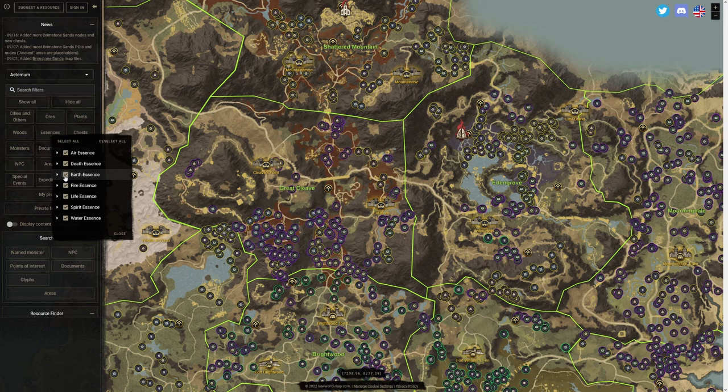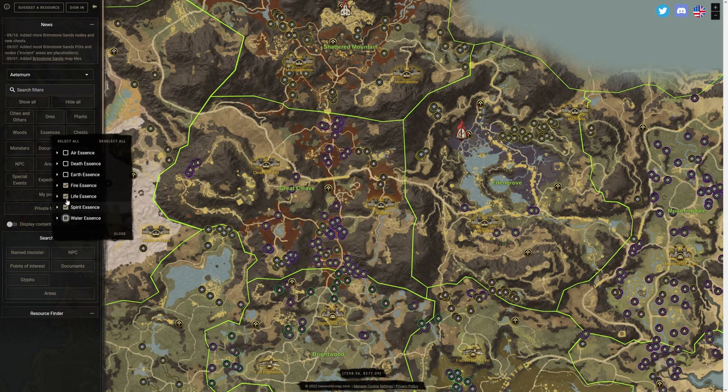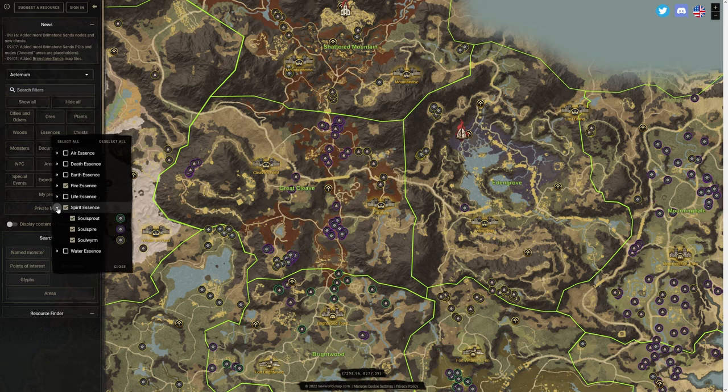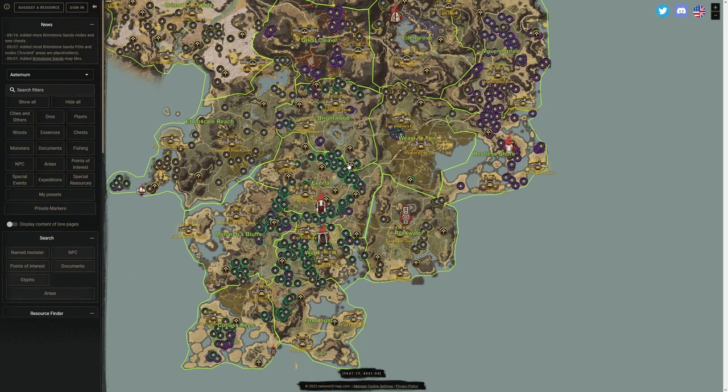Let's take out earth, death, air, water, and life from the map filter. Now we're down to soul sprouts, soul spire, and soul worms, plus dragon glory, scorched stone, and salamander snail for fire essence. Those are the ones we have selected. Let's zoom out a little bit and see if we can find a pattern of where most of these nodes are located.